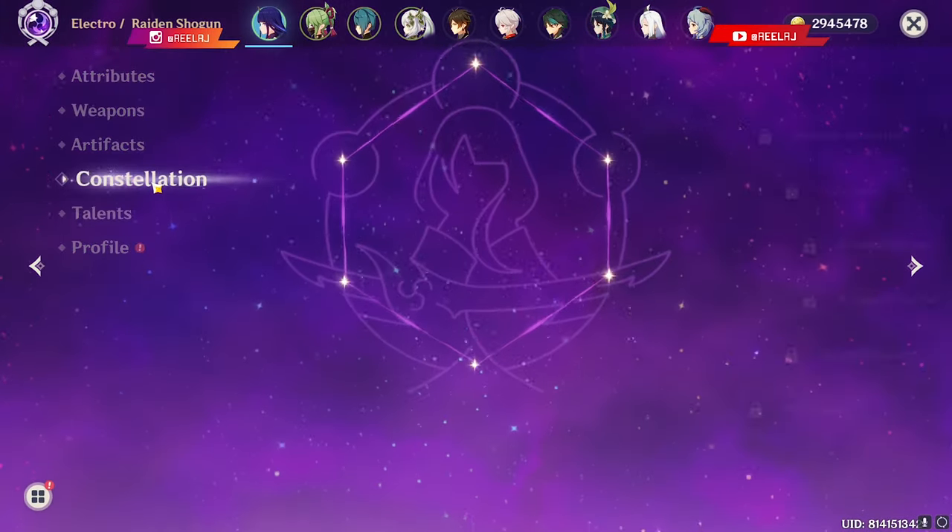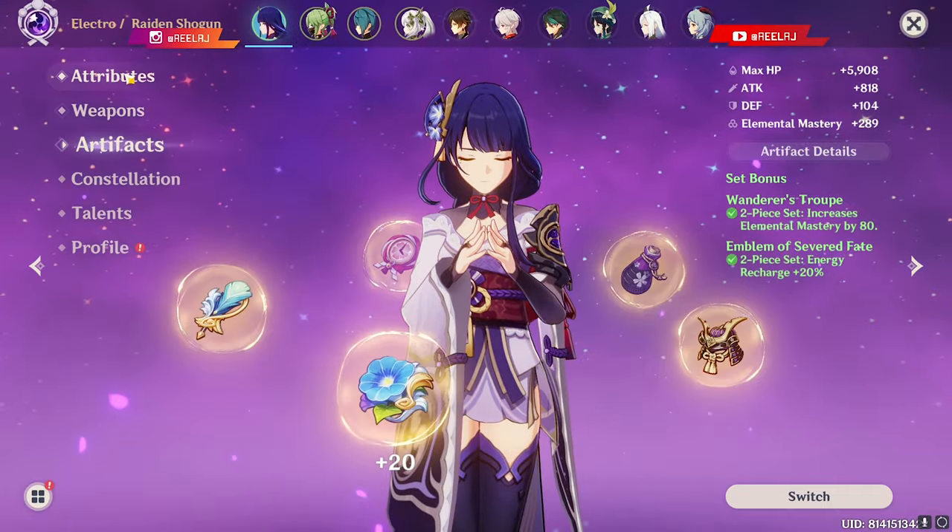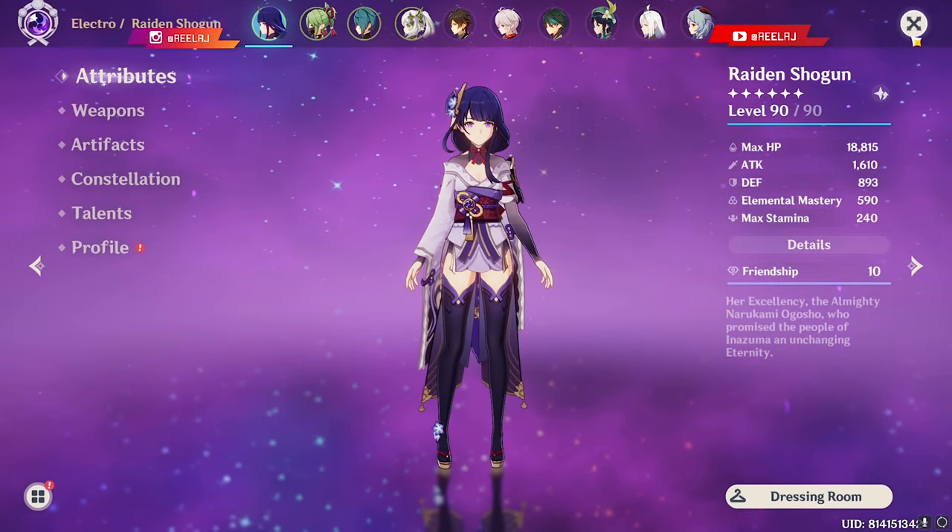Raiden is at max level, no constellations, using Dragon's Bane weapon. The artifacts look like this for now — let's test the damage.